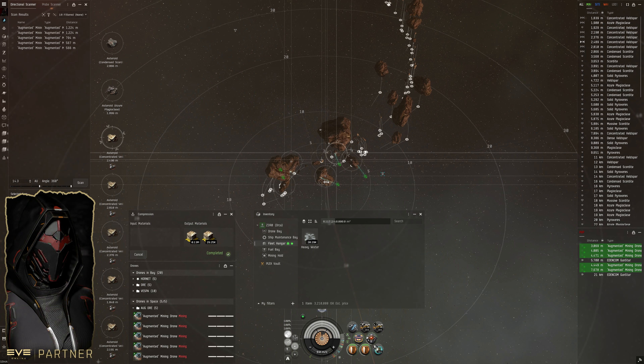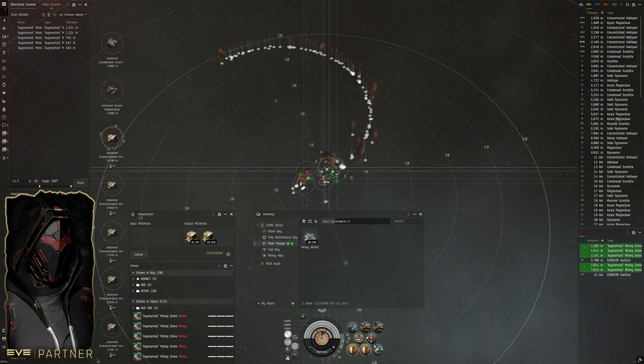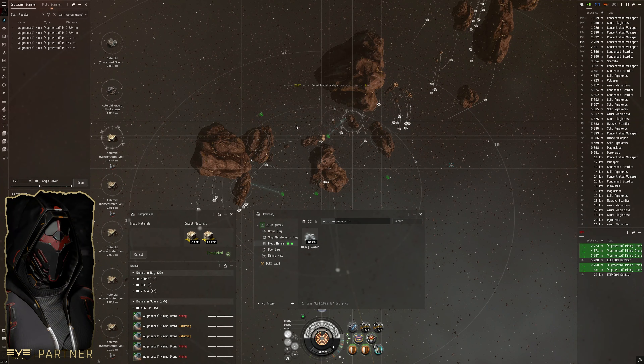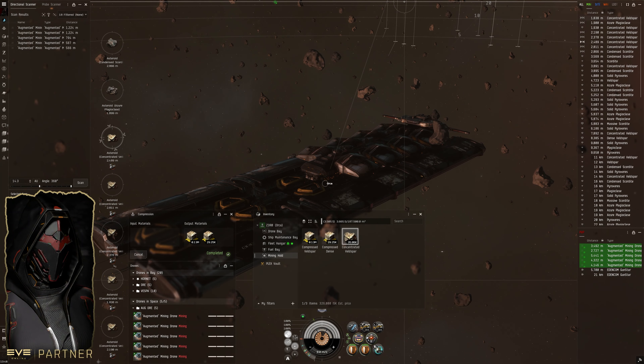We're starting on this little corner of the asteroid belt, and just like we've done in the past, we'll keep moving around the arc as we start running out of range. Most likely I will not mine anything greater than or equal to about 10 kilometers from the orca, to help with drone travel time and keep some form of efficiency going. I like having my drone window next to my targets so I can quickly use the mine button and switch targets easily.